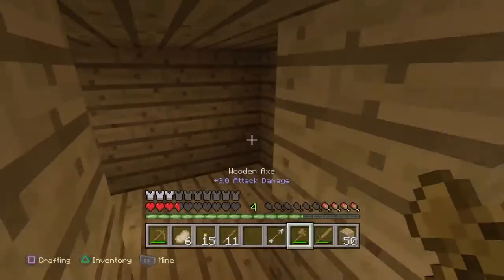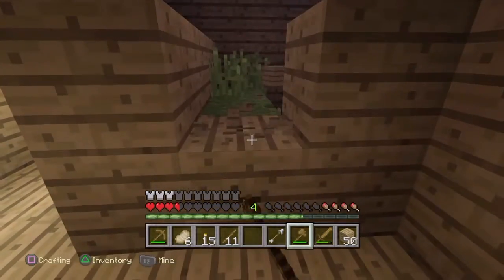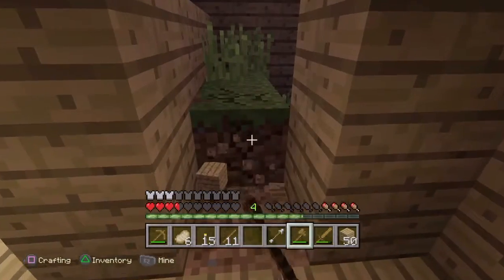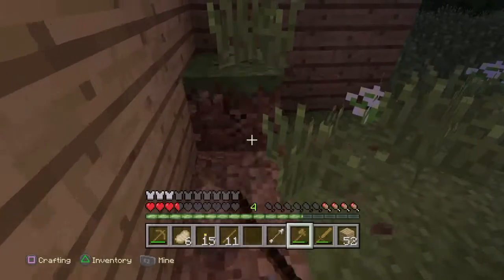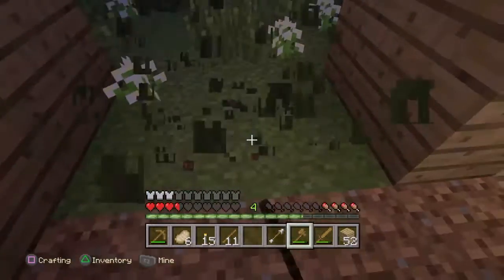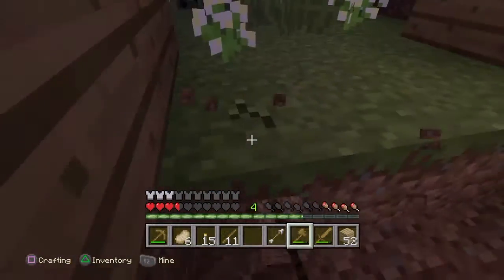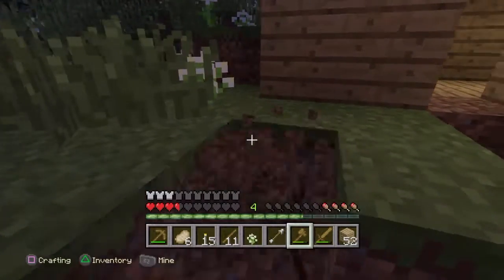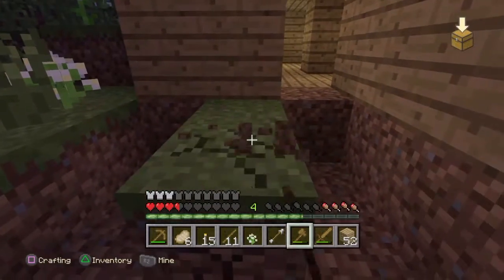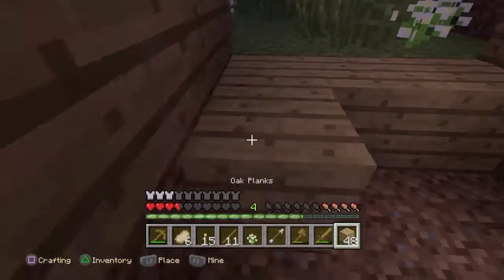I'm going to get the outline of this second room and see — yeah, I'm going to have to dig it out to make the room. I'm actually going to have to make the room over there more because I don't want to dig inside my house to make it. That's actually going to look a bit better because this room's just going to have a bed, crafting table, and furnace — nothing else, not too fancy.